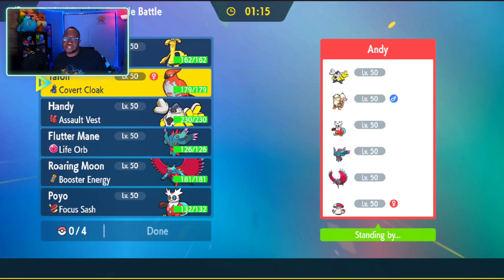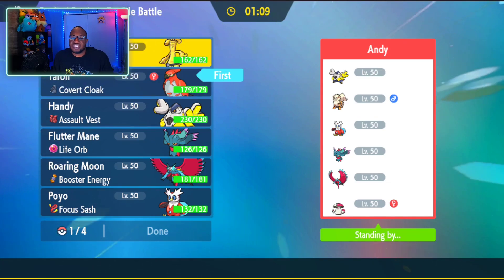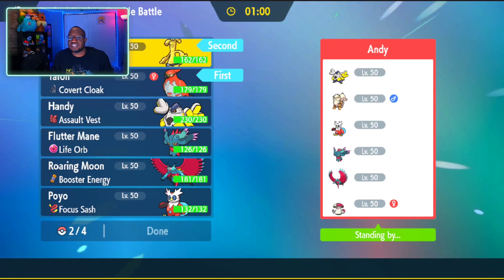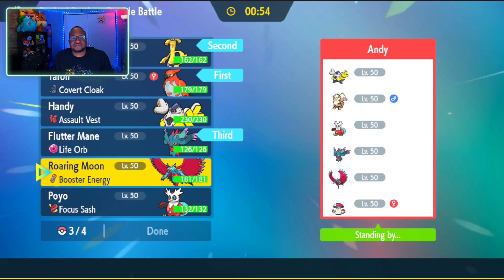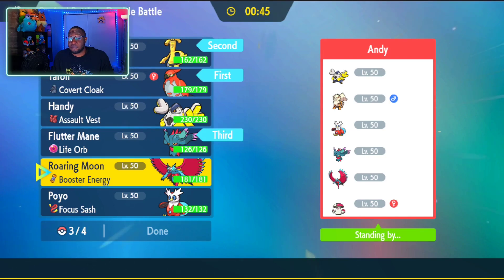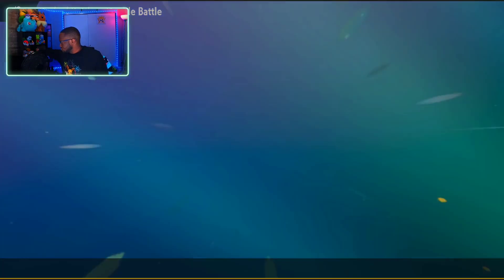Okay, let's take advantage of our Tailwind support here. Their team doesn't like Gordingo that much. Then considering Gordingo's weaknesses — like Iron Hands, for example — we'll bring Fluttermane. And I don't know, we'll bring Roaring Moon. Iron Hands is just like so bulky — absurdly bulky for no reason. That's why I'm scared of it.